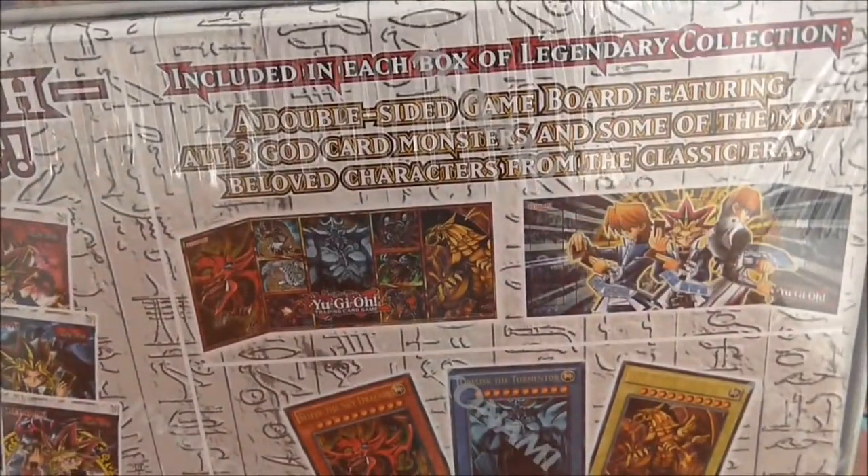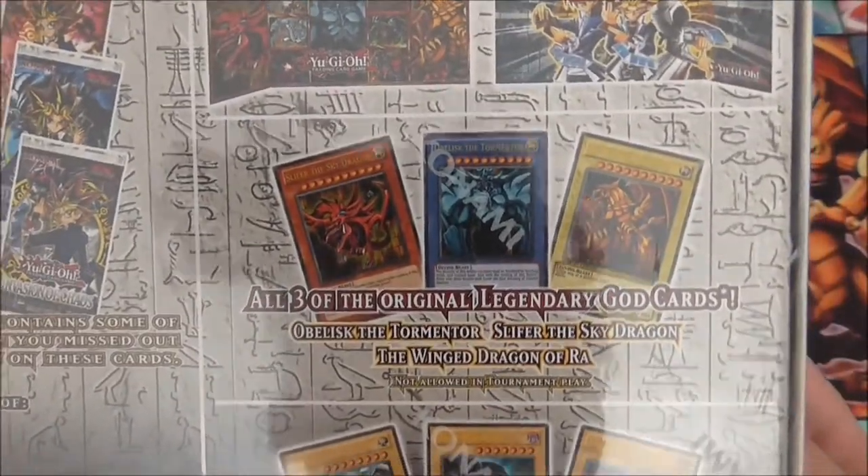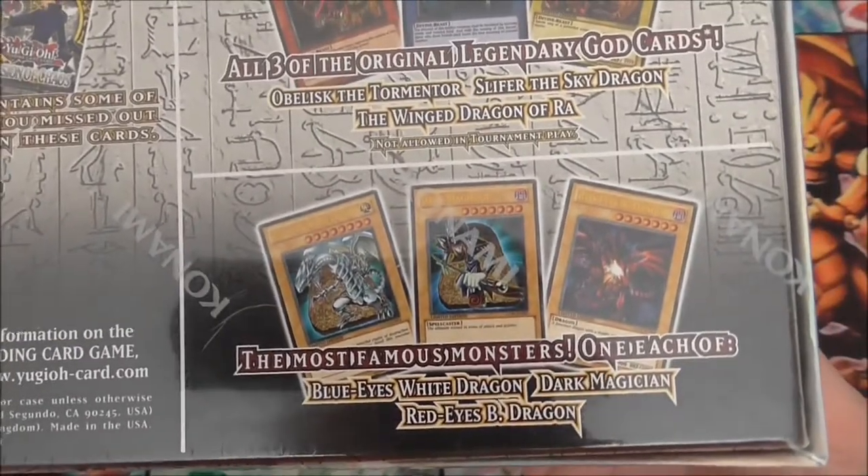So the set has the game board, and then it has the three Egyptian gold cards. This is not playable, but it's the prime one — Blue-Eyes, Red-Eyes, and Dark Magician.